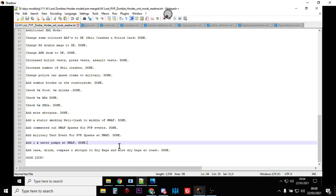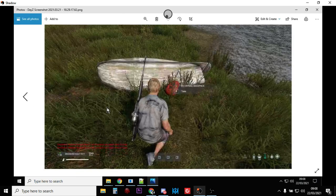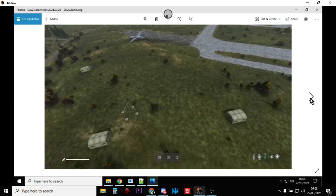I've added cans, drinks, a compass, and a shotgun to dry bags, and there are more dry bags along the coast. The idea is that as a fresh spawn, if you run along the coast and find a dry bag, inside it you'll have a pump action shotgun, two boxes of shells, a compass, some tactical bacon, a can opener, a can of Pipsi, and a bandage. So it just gives you a little PvP start, and you'll kind of get the idea — these files are going to create a lot more shooting and PvP.